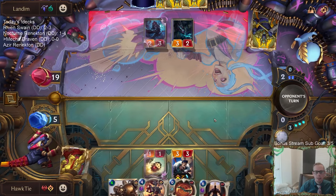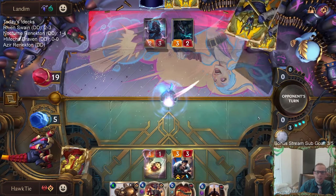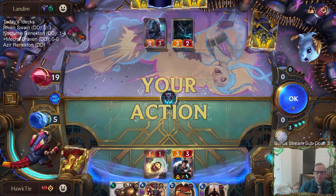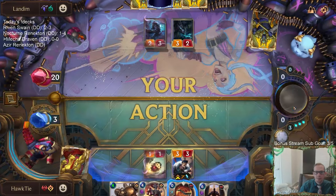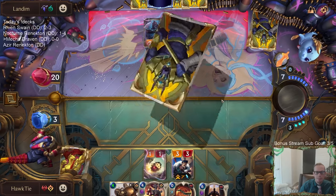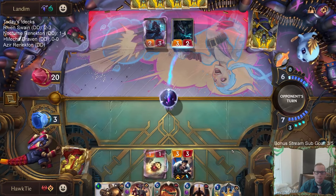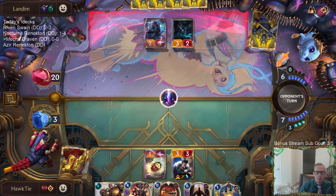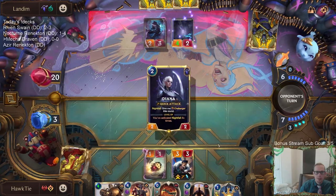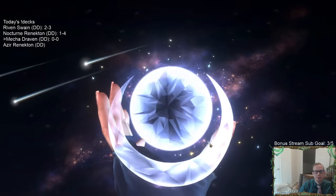We almost made this Plaza Guardian come online three turns in, with the Improbulator also. The gems are nice.